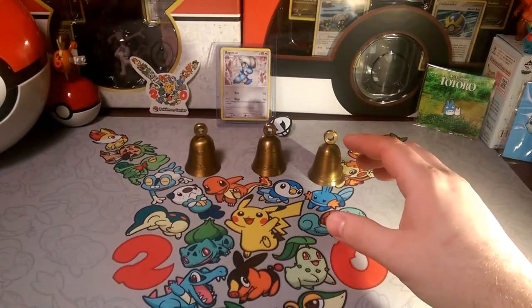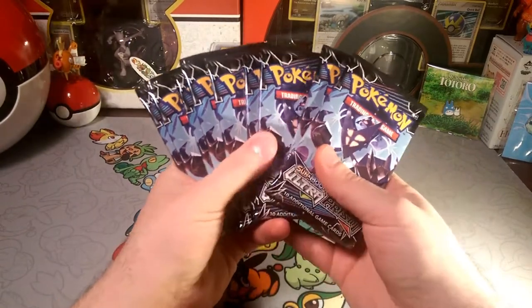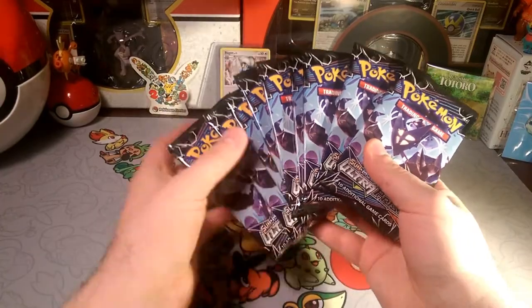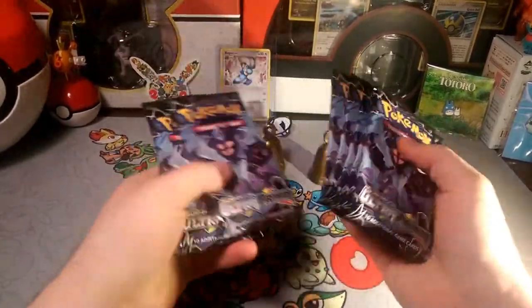Alola friends, DapperDrabby here and welcome back. We're gonna finally finish off this Ultra Prism booster box. We have all of our Dawn Wings and Necrozma packs here, so let's pick one as a lucky pack pick — we'll just shuffle them all up.